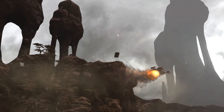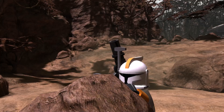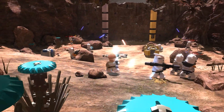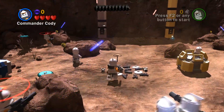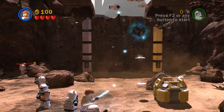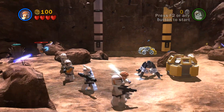Obi-Wan — there goes our ship. Who's blasting at us right now? Is it just droids? I think so. The action continues. We are playing as Obi-Wan, also playing as Waxer, Boyle, Commander Cody, and a couple of other troopers. They always have weird names — like Boyle. Anyways, let's go ahead and do that.